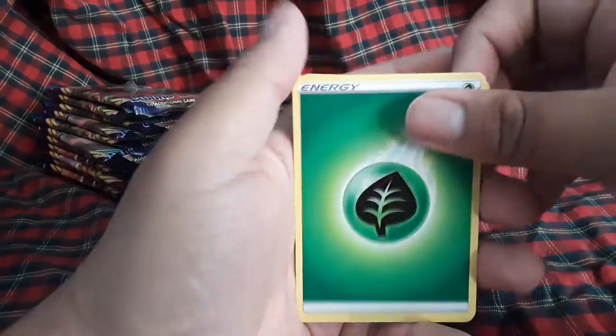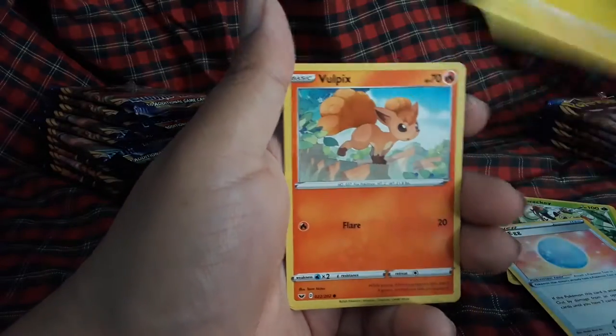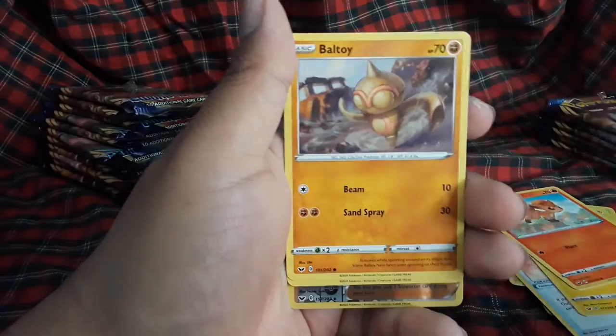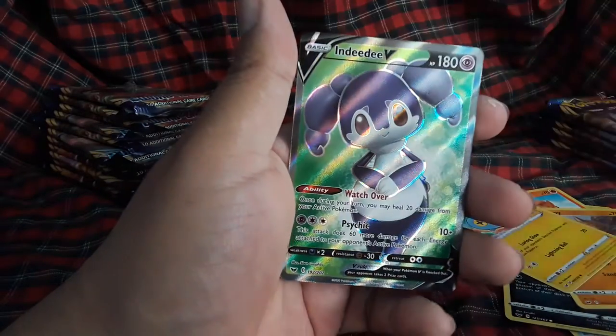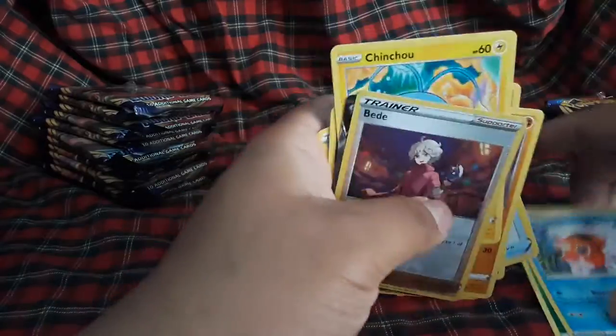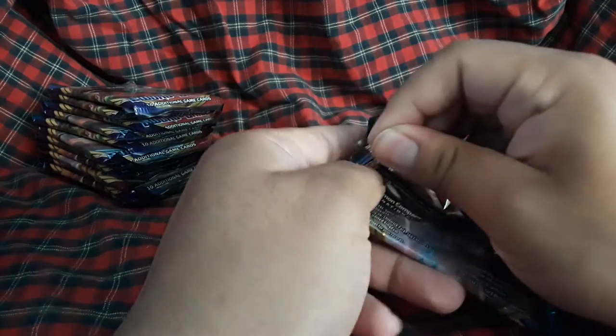Grass energy, Seaking, Thwackey, Lucky Egg, Perrserker, Vulpix, Nickit, Ball Guy, Chinchino, BD, and we have a Full Art Inteleon V! I think I can complete the Inteleon set if I get the shiny version — I'd have to go buy that. Got a bunch of Dittlin and Rillaboom though.